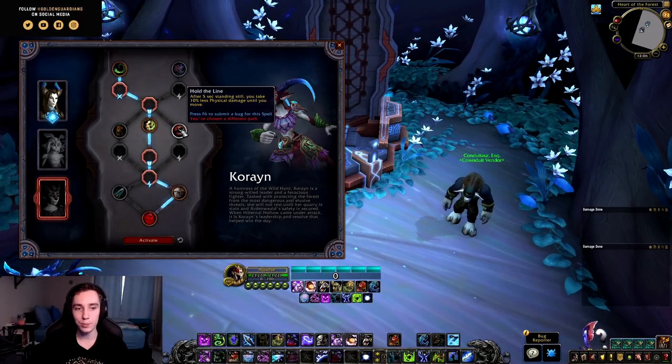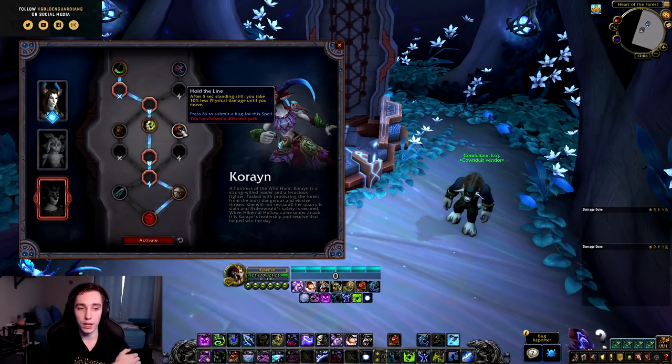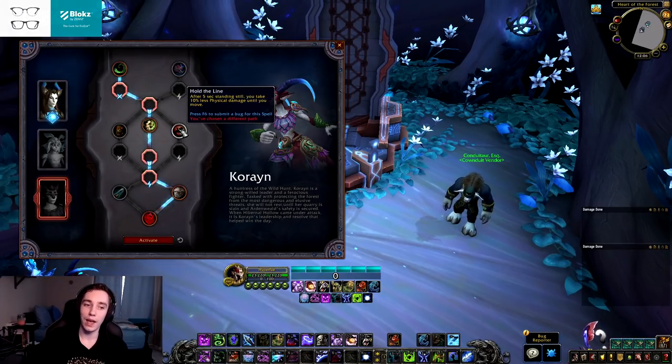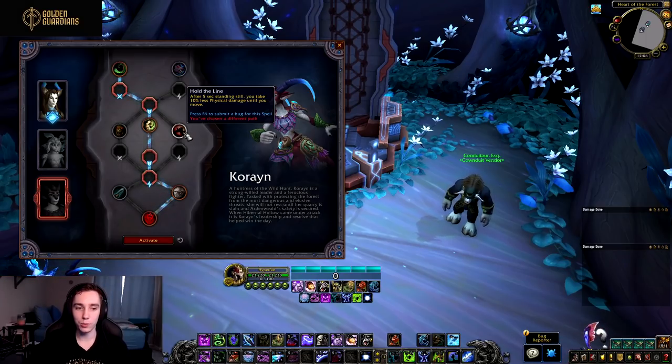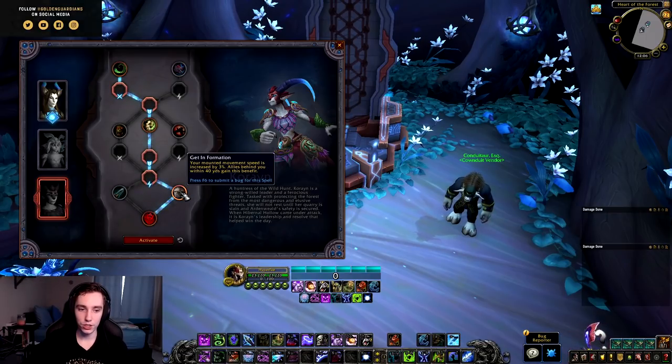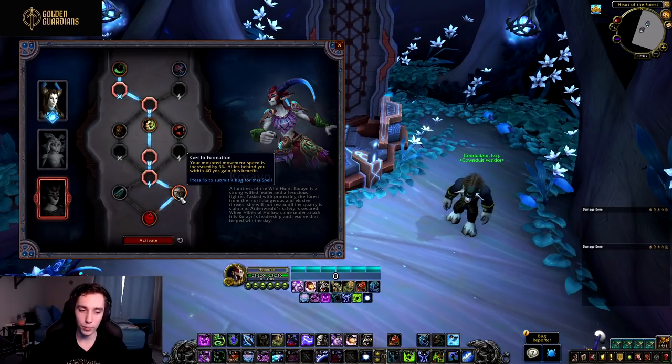Then we have Hold the Line — after five seconds of standing still, you take 10% less physical damage until you move. This could be situationally really strong for Blood Decay. There are plenty of fights that deal a lot of melee damage, especially boss encounters where the melee swings hurt and you don't need to move — it's conceivable this talent could be quite strong for mitigating incoming damage. Moving to the second-to-last row, we have Vorkai Sharpening Techniques — your weapon takes no durability damage, nothing important — and Getting Formation, increasing your mounted movement speed by 3%, with allies behind you also gaining this benefit.